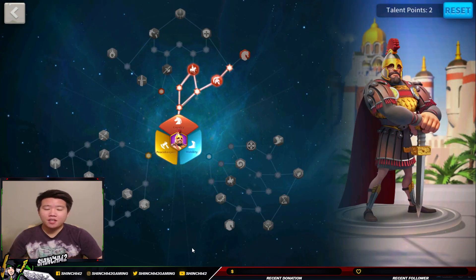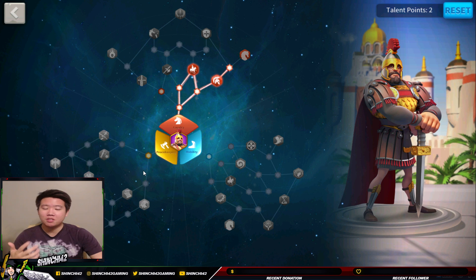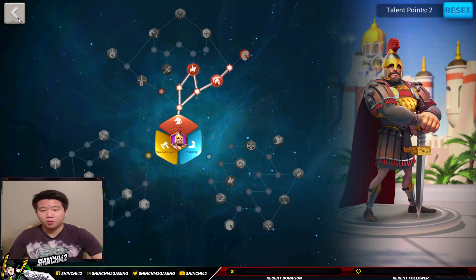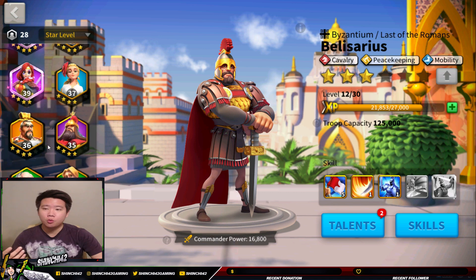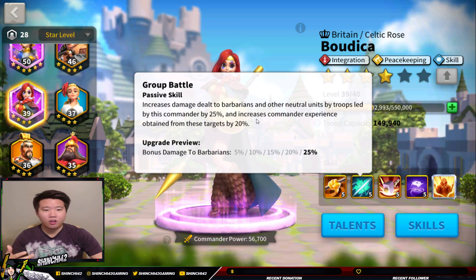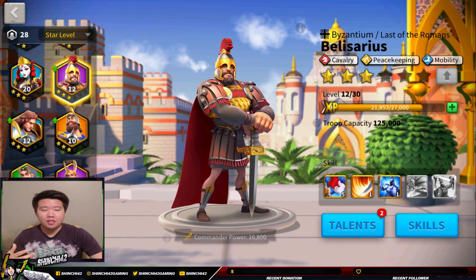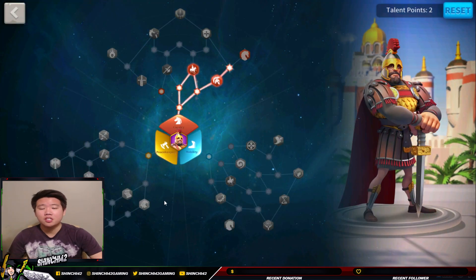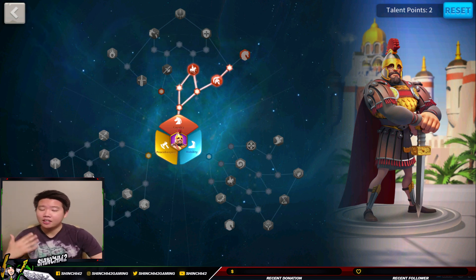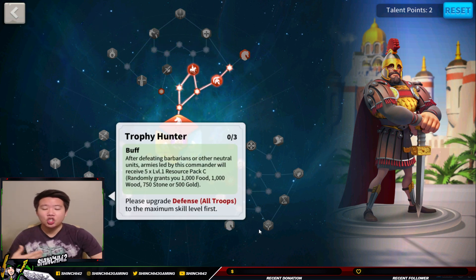If you want to build Belisarius into a Peacekeeping role, please go ahead — it's a strategy game and I respect that. Personally, I probably wouldn't use him as the primary commander for attacking barbarians or barbarian forts; I'd rather use Burika as primary since she has that 20% commander experience bonus, maximizing my time and effort. But if you do build him as a peacekeeper, I strongly recommend adding the Trophy Hunter talent to maximize your peacekeeping output.